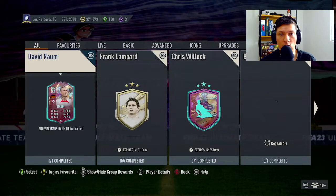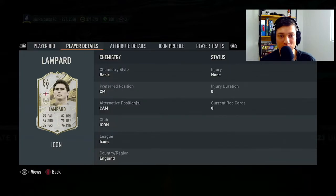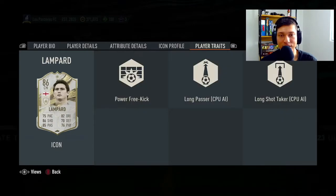Let's go — super Frank Lampard! For those who don't know, I am a Chelsea fan. He's a three-star four-star, high/medium work rates, six foot tall — I didn't know that. He can play CAM as well. Attributes: 77 acceleration, 73 sprint speed, 82 attacking positioning, 85 finishing, 86 shot power, 88 long shots. I'm completing this card! Icons on a Thursday — interesting, I don't think many people will be too excited but as a Chelsea fan, I have to get this done.